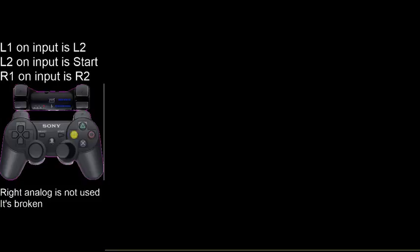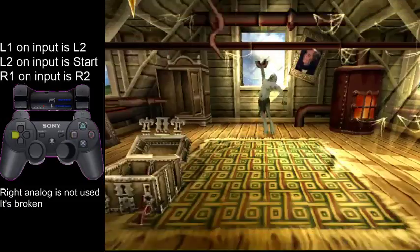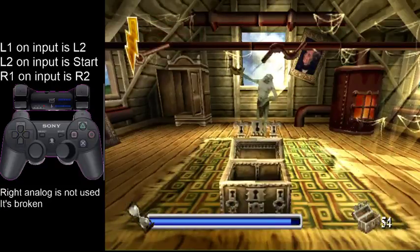If you go a little bit further on, you won't trigger the cutscene, and Harry will just jump off the roof and you have to watch Ron climb and everything — it's boring. If you skip text fast enough, you can get three pipes on the first cycle.